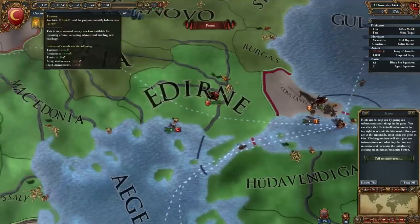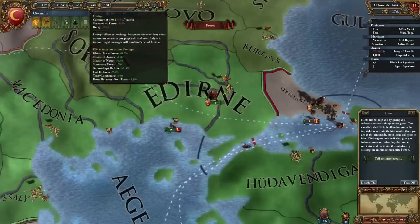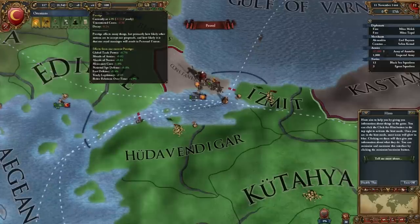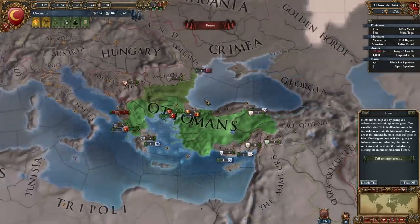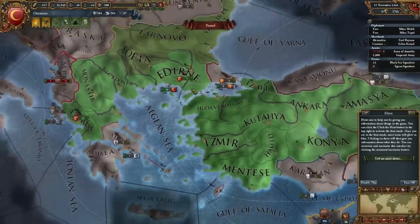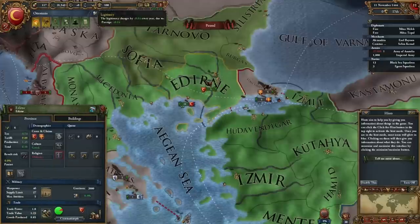Up top we have money, manpower, stability, prestige, and legitimacy. I'm going to assume that prestige is similar... God, it's been so long since I've played Europa Universalis 3. I can't remember if prestige was an aspect of that game or if it's been an aspect in all the other games such as Crusader Kings 2. We can read the description here — it affects many things, but primarily how likely other nations are to accept our proposals, and how likely it is our royal marriages will result in personal unions.